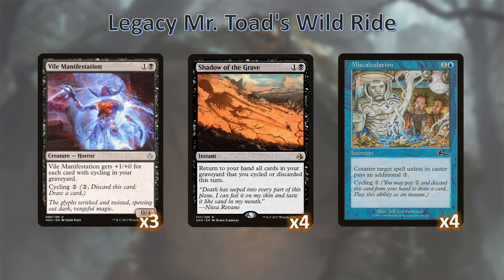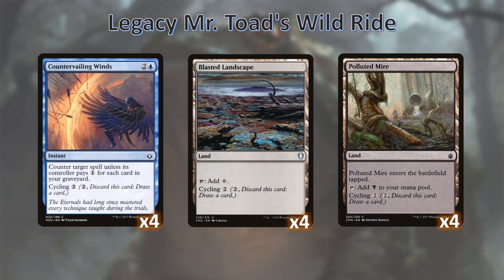We also run miscalculation — a rather decent way to counter our opponent's spells or ways to thwart us, but it also cycles itself. In that vein we are also running countervailing winds. As the game goes longer we'll be able to counter harder and harder.